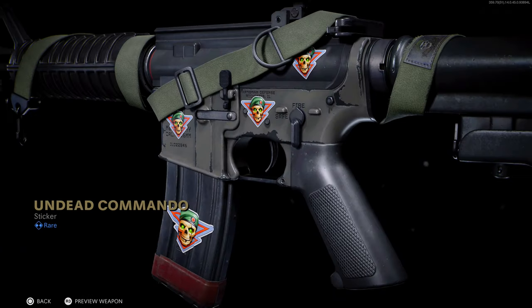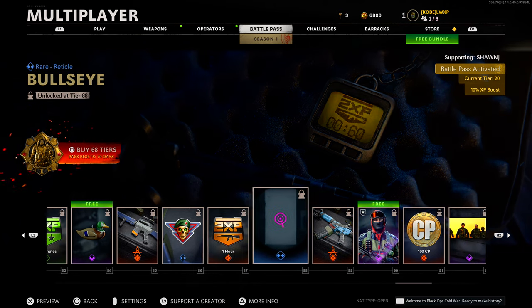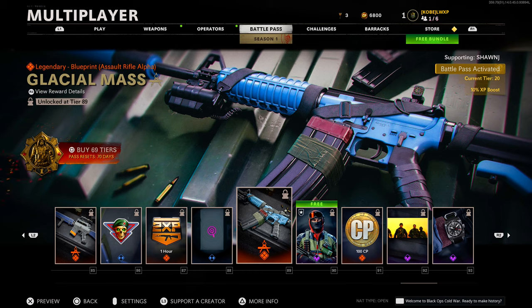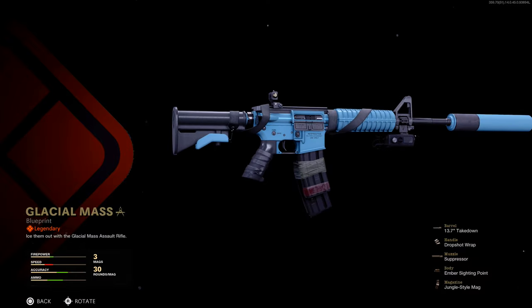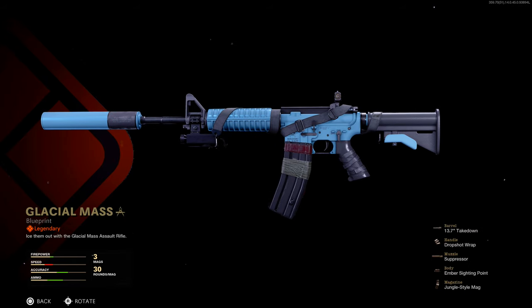'Undead Commando' sticker at tier 86. Tier 87 double weapon XP token. Another reticle at tier 88. Then we have another legendary blueprint — 'Glacial Mass' for the XM4. Oh yeah, I like this one — I like these simple blueprints with vibrant sort of colors. We're rocking with that.